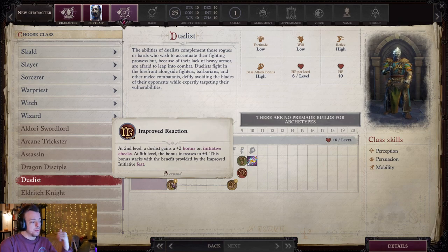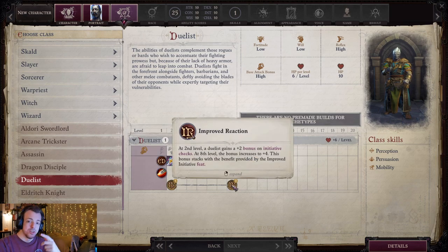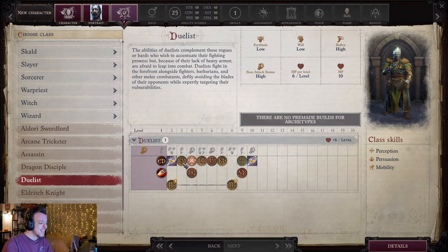You get Improved Reaction — plus two to your initiative — and then at eighth level you get plus two more, for a total of plus four. This does stack with the Improved Initiative feat, so you can get a total of plus eight if you take that feat, which is awesome.